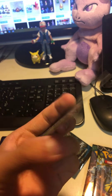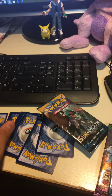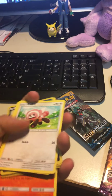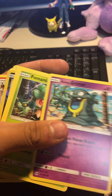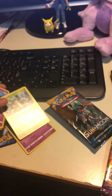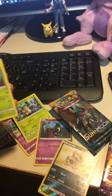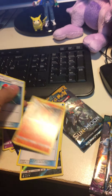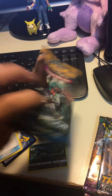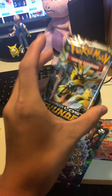Here is the code. We have Stufful, Togedemaru, Alolan Grimer, Scyther, Cosmog, Sandile, Reverse Holo Parasect, Water Energy, Energy Switch, Torracat, and Crushing Hammer. Not the best start. Next up, Lost Thunder.